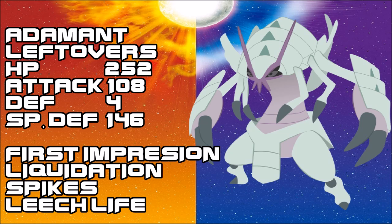With Emergency Exit, once you've set up a layer or two of Spikes you'll be forced out after. First Impression is still your first and most viable move in this set. You could also use Sitrus Berry instead, so that once you're forced out, Sitrus Berry kicks in and keeps you in good health. You can even use this set to set up afterward if you desire, but you really just want the damage out there. The Attack stat here is meant to one-shot Alakazam and potentially two-shot defensive Cresselia.